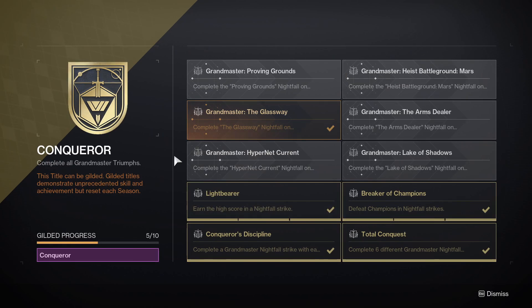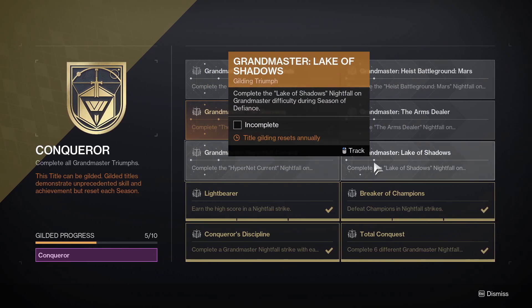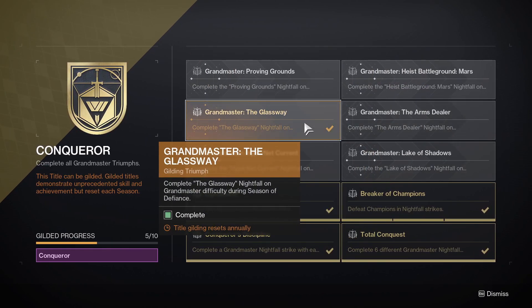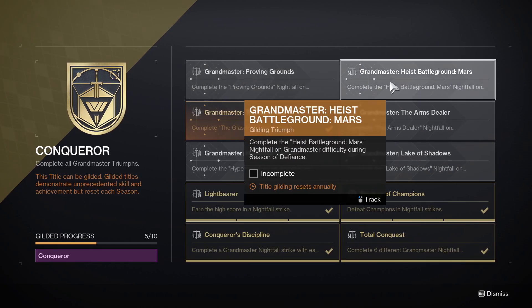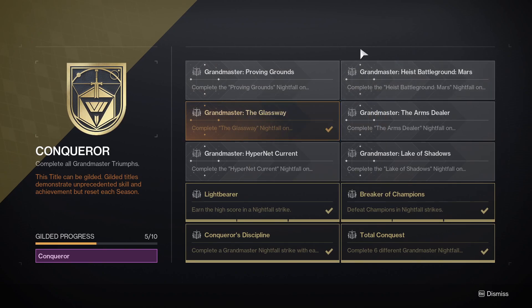If you wanted to guild the triumph, which resets every single season, you need to complete the six active Nightfalls for that season. This season those are Glassway, Arms Dealer, Lake of Shadows, Hypernet Current, Proving Grounds, and Heist Battlegrounds Mars. Some of them are easy to do and some aren't exactly difficult either. As you can see from the guilding shown, I'm not too interested in guilding Conqueror.